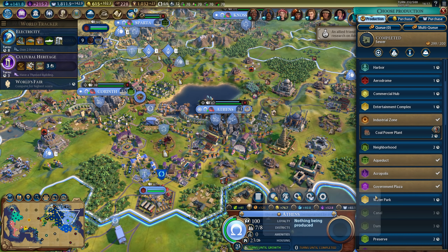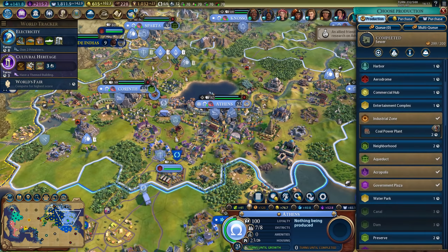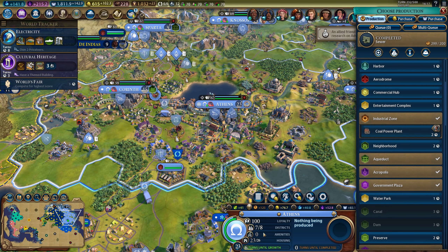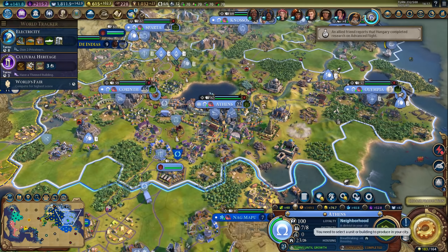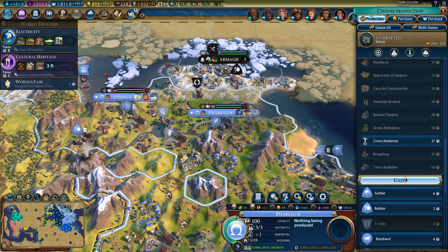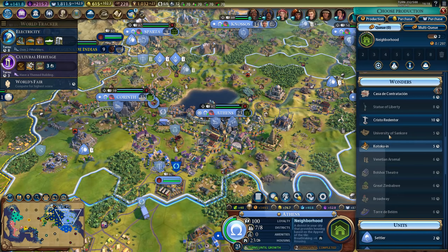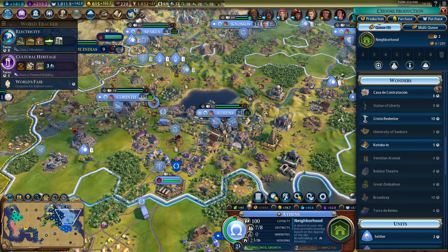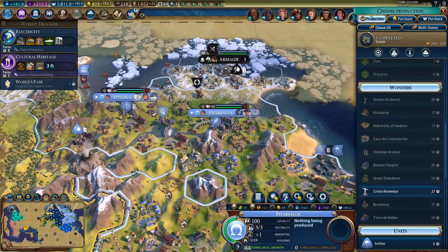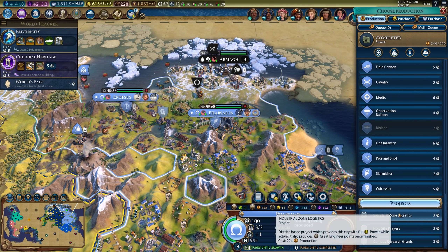I don't think I need the water park here. I could still use a neighborhood in my capital, and we could have a plus six instead of that fort — probably a good idea. This city is still growing really nicely. One more neighborhood is definitely useful, especially when I can get one so quickly. 27 turns is a bit too much, but I don't need Cristo Redentor. Wait — must be built on hills. Can I get that in my capital? Yes I can. We should definitely do that. Let's grab the neighborhood first, and then we'll build Cristo Redentor.